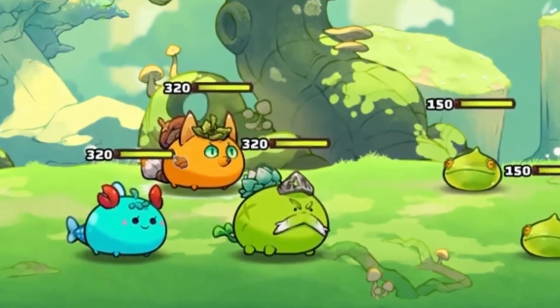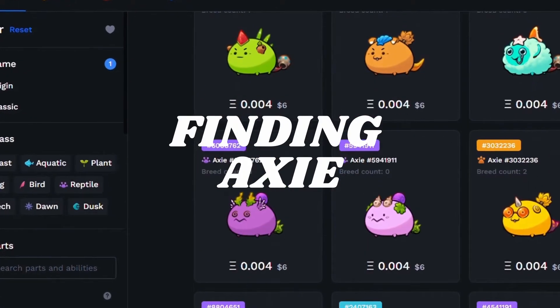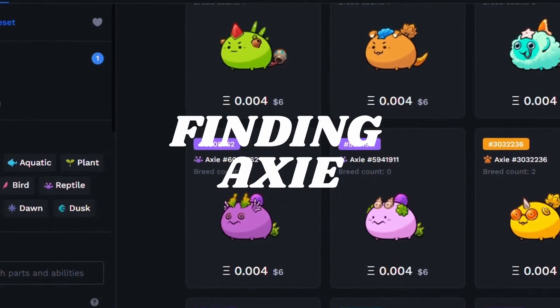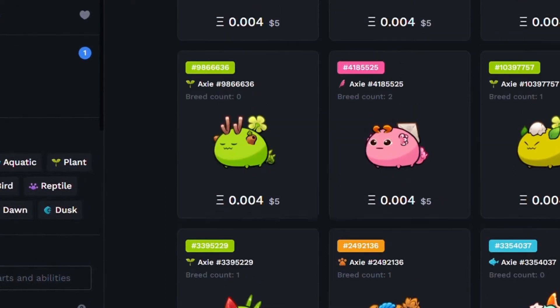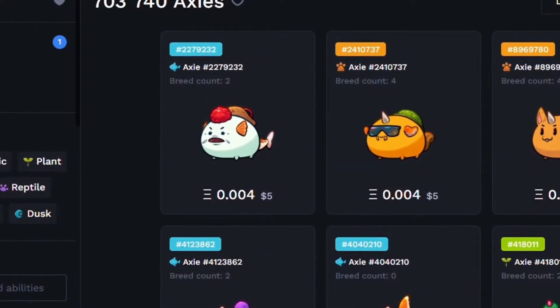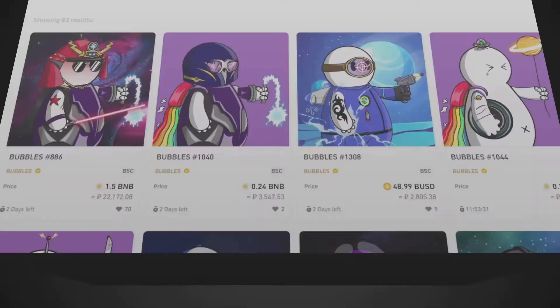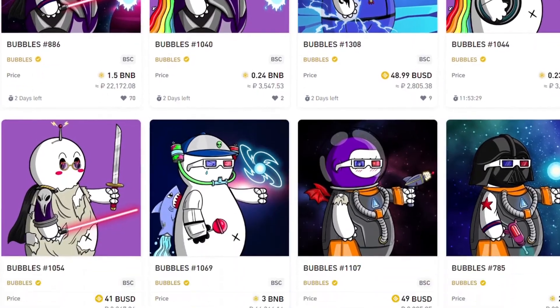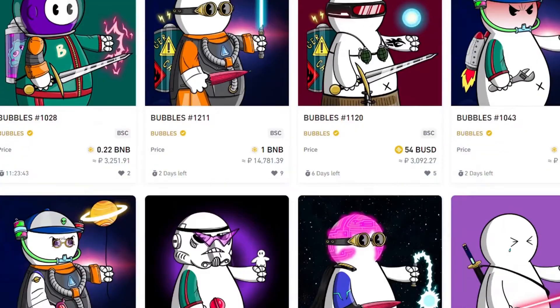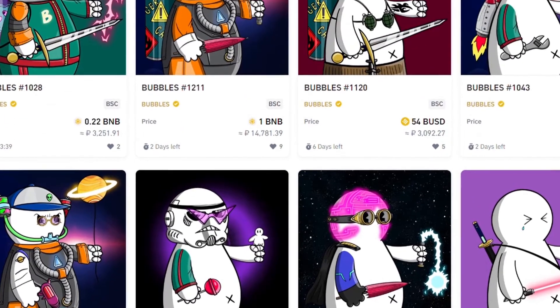But what about all these cute little Axies? Axie are a type of NFT, or non-fungible token, that you can purchase for many uses throughout the Axie Infinity universe. These go for $3 all the way up to $100,000 or more, so you can expect to find a range of quality on the marketplace. Since these items are owned by individual people, the marketplace is an open market.